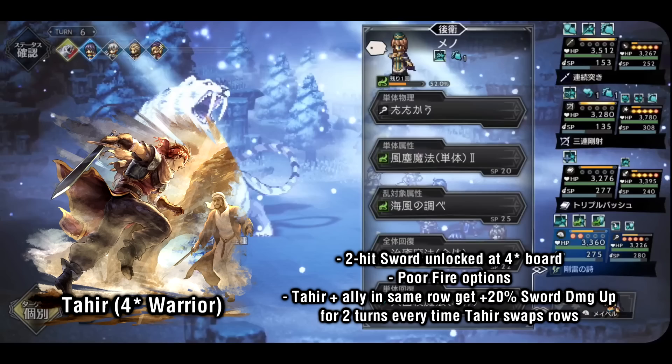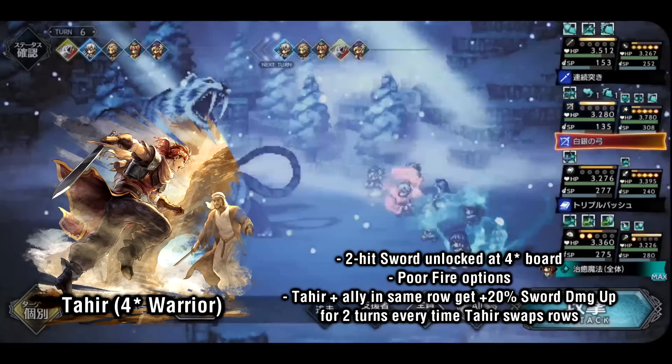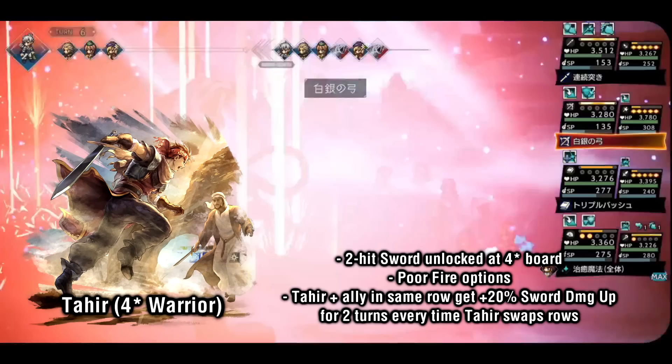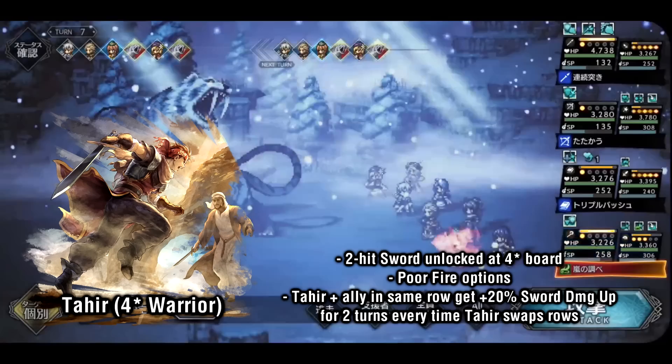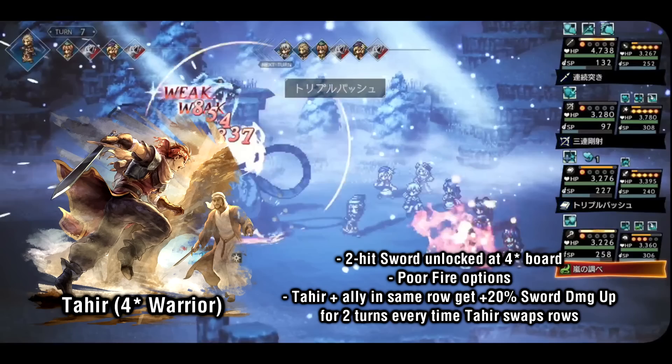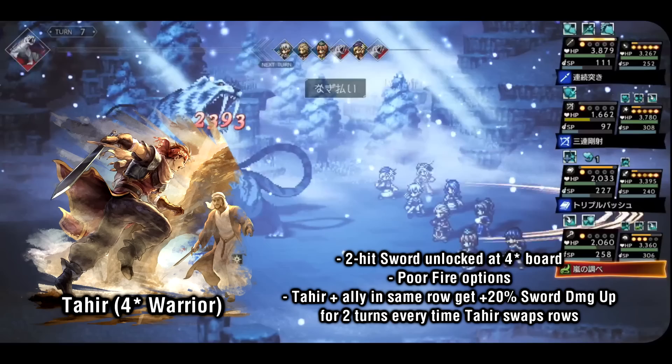Finally we have Tahir, who most would agree is the weakest 4-star warrior. On the offensive side, he has 2-hit sword which he doesn't unlock until his 4th board, and only 1 fire ability on his entire kit — a weak 130 power nuke. His interesting 3-star passive gives 2 turns of 20% sword damage up to Tahir and the ally in the same row every time Tahir swaps. He doesn't have particularly powerful skills to utilize that attack buff to its full potential, but in a more developed roster Tahir's buffing passive can come in handy for boosting stronger warriors such as Fjord.